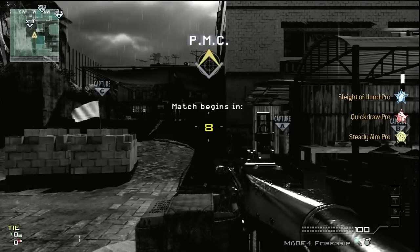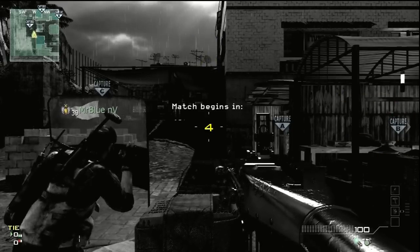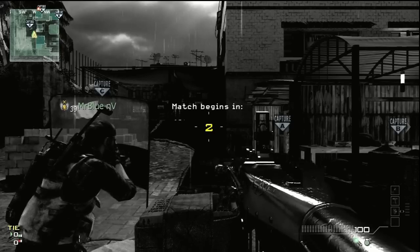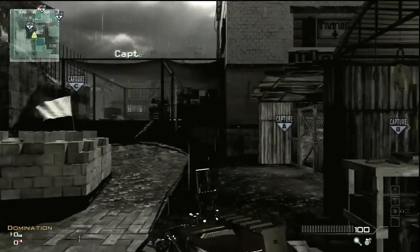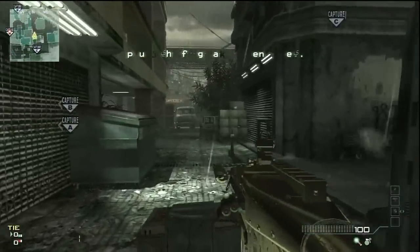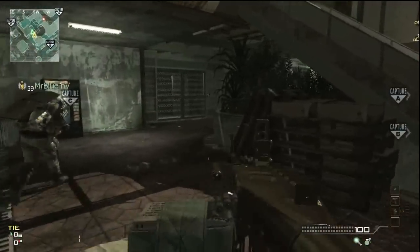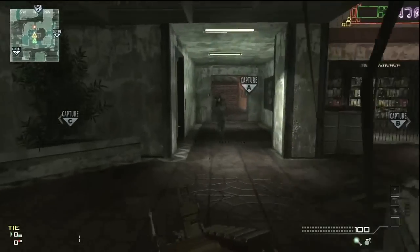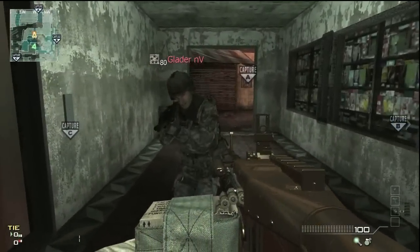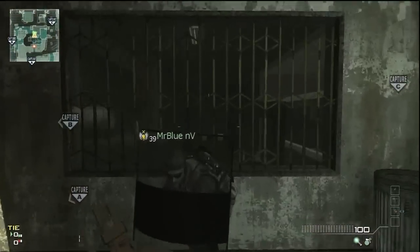Not necessarily here specifically, but just on a regular map of your choosing. I've got Mr. Blue and Glader helping me out. The first thing we're going to show you is the angle — the angle of the dangle — the angle you're going to be using for this riot shield shot. This is just a ninety degree riot shield shot, so there's Glader.